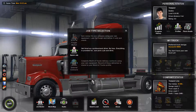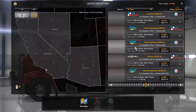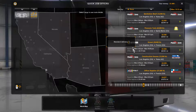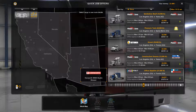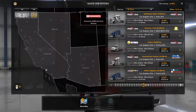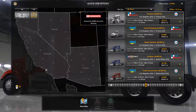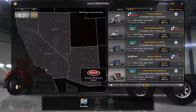We're gonna go to the job market and choose a quick job. Let's take a look at the trucks that are available. There's Kenworth, Kenworth, the Peterbilt, Kenworth, and Kenworth. The only two truck manufacturers — are you serious? Kenworth and Peterbilt. Oh my god, there are only two. Really?